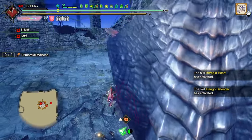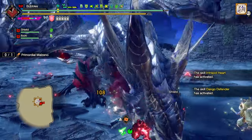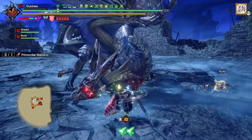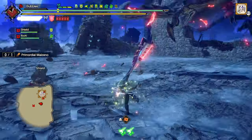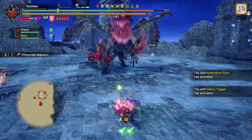We don't have things like Rapid Morph because you don't need it. Just regular guard there. Get some hits in, smack him around, get some damage in. He missed. At least it doesn't deal all that much, as you can see.